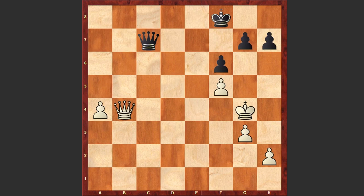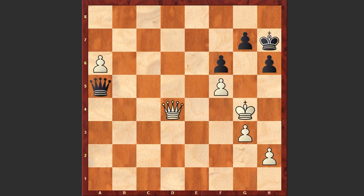b4, axb4, Qxb4 check, Kg8, a5, h6 — a strange move which is weakening the light squares too much. In return White is pushing forward the a-pawn, a6, Kh7, Qd4, and Qa5 — a very passive move. It was better to announce a check by sacrificing the pawn, after which if Kxh5, Black can start chasing White with chances of giving a perpetual check.